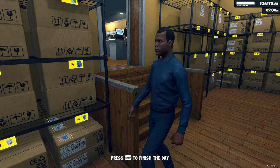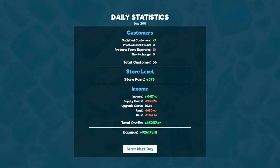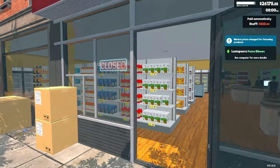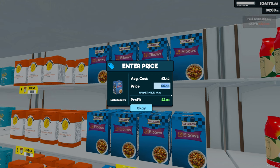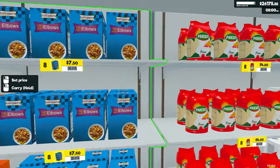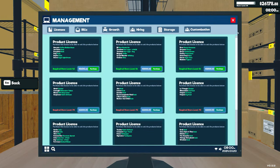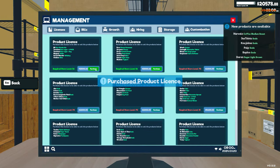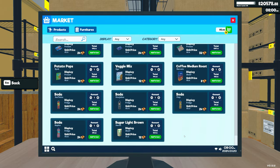Let me pass the day since we no longer have customers. Next day — pasta elbows are up so let's use this: 7.5... no, 5. Let's purchase the new stuff — I have a lot of money so not a big deal. I'm going to take the cheap one because as I said, this one is like the starting thing.